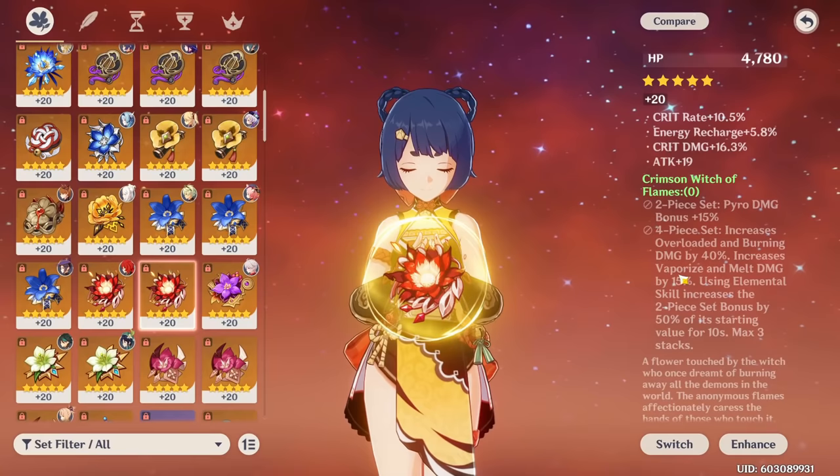Other good teams include a reverse melt quick swap where Shangling applies pyro very fast and then Rosaria and Kaeya melt for a ton of damage, with Bennett buffing every character in a quick-swap style. There's also a mono pyro team where Shangling is great with Venti and Kazuha constantly swirling, infusing swirls with pyro and dealing massive damage. You can also run Shangling as a support — for example in a Ganyu melt team, Shangling applies pyro from off field while Ganyu melts her charged attacks. Keep in mind that when Shangling is off field the entire time, she will need much higher energy recharge.